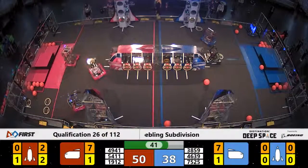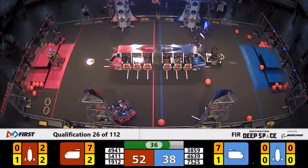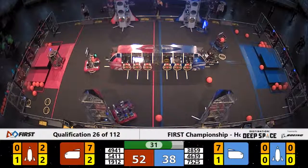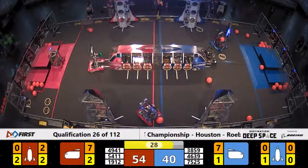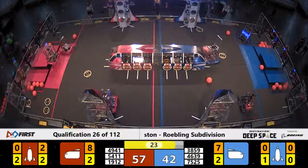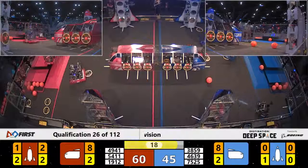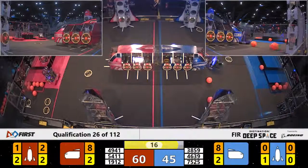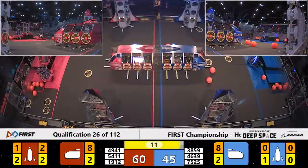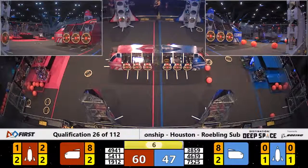43 seconds left to go in qualification match number 26 here in Roebling, and the Red Alliance is out in front 52-38. 38-59, Wolfpack working to get another hatch panel onto the Blue Alliance cargo ship. Now 26 seconds left to go in the match. 54-11, Power Eagle lifts itself up to get on the high platform in the habitat for the Red Alliance — moving forward, looks like they've made it. 12 seconds left. Red Alliance 19-12 moving on to the next platform, and they seem to be up as well.